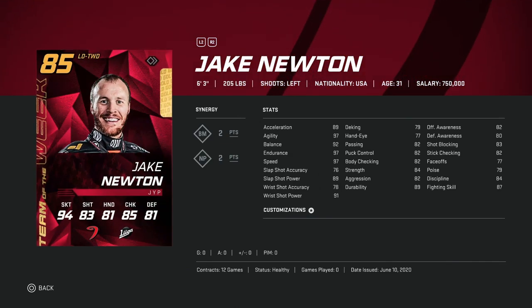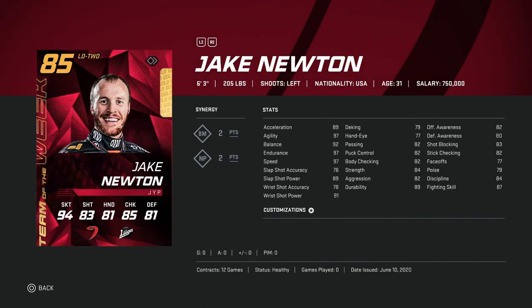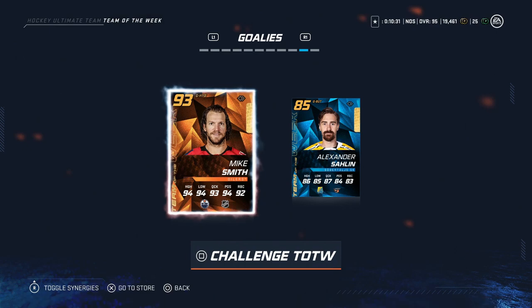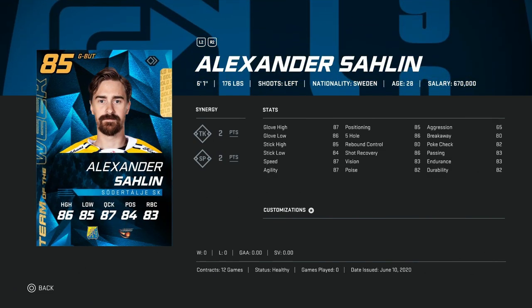Then the 85 overall Jake Newton — exact same thing for the left side; 97 speed, shot power at 89, accuracy only 76 so you're not hitting the net. But you need size and speed early on, and this would be a fantastic card. Both of these third-pairing defensemen would be a great buy for anyone just starting out. In net, we've got the 93 Mike Smith — I use the 91 Mike Smith and he's been fantastic for me. There's nothing wrong with this card, and he's cheaper than a lot of the other popular options like Dawes or Sogard. The backup is Alexander Salin — just 6'1", nothing here; this would be an avoid.